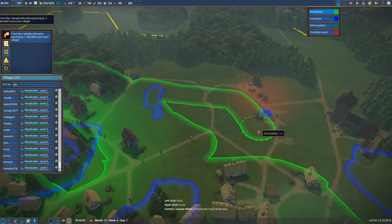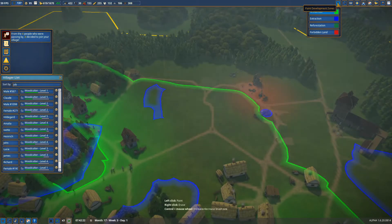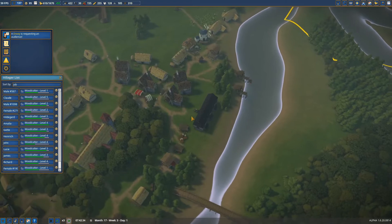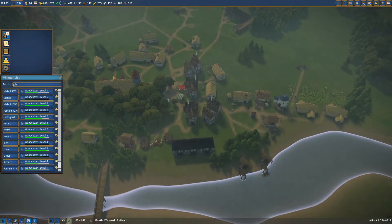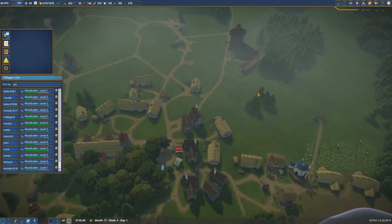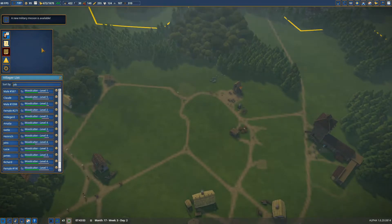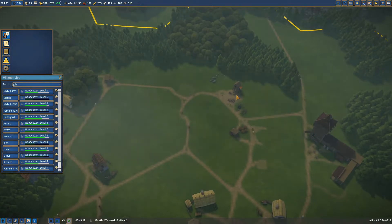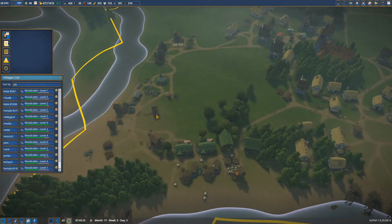We can already assign this whole area so people can build a house there — they're not going to build houses there right now, but at some point they might. There's an envoy — he wants berries! This time I'm not going to give away the berries since, because of the bad weather, we need them all. There's also a new military mission — we'll look into that later. I'm not going to give berries away in this bad weather because we need every berry we can.